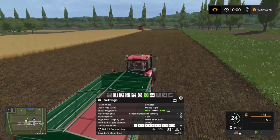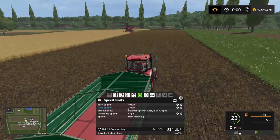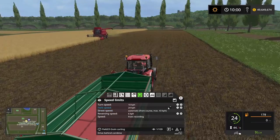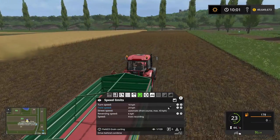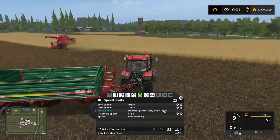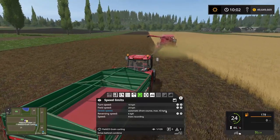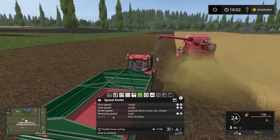The speed of the tractor you can adjust if you go into the speed limit section. You can adjust the field speed — it's currently set to 24 kilometers an hour. I could raise or lower it depending on what I want. The street speed is set to automatic from course, max 43 kilometers an hour, so it will drive at the same speed on the street as I did when I recorded the course. The same goes for here — speed from recording.